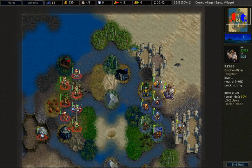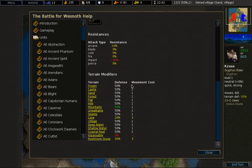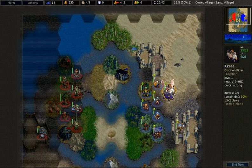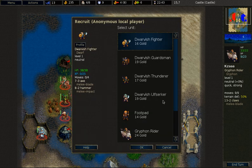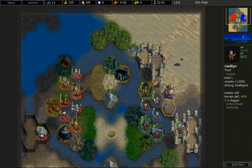The final unit is the Gryphon Rider. At 24 gold this is the most expensive unit. The reason is its very high movement — it can fly over all terrain so everything costs only 1 movement point, and it can move 9 hexes. This makes it an insanely good scout and very good at village grabbing. It also does 26 damage on melee, more than most units. It does have minus 20% impact resistance. While very expensive, it is also very effective — but don't recruit too many or you will quickly run out of gold.